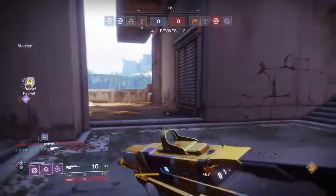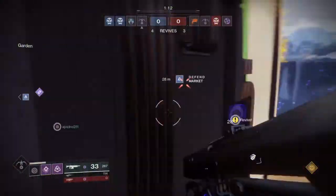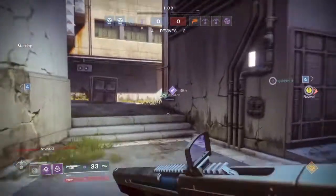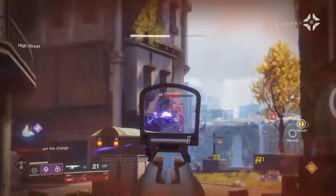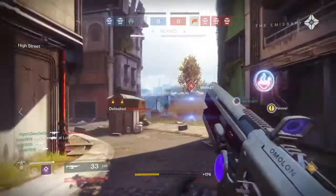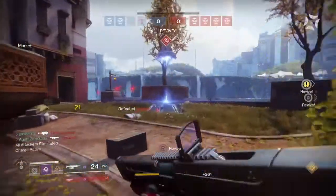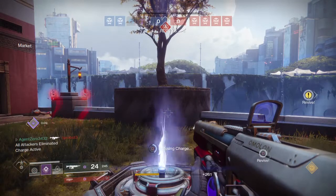For those of you who have been around since Destiny 2 dropped, you'll pretty much know I am using the meta weapons. Nameless Midnight and Uriel's Gift have been amazing since Destiny 2 dropped and they are still amazing. The Colony since it dropped has also been a very used gun in the Crucible.